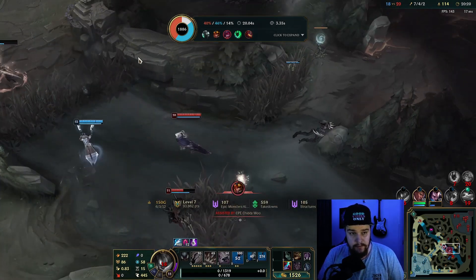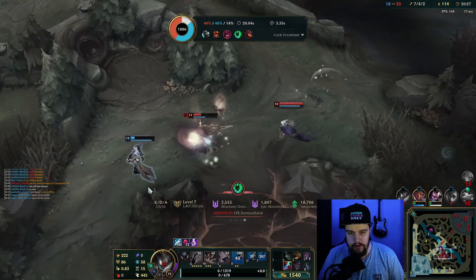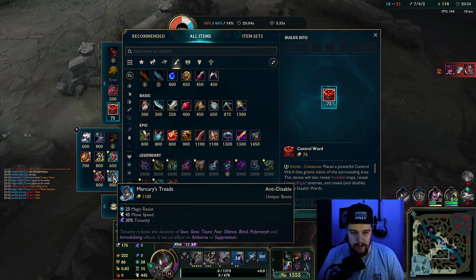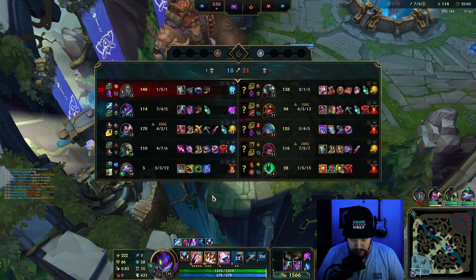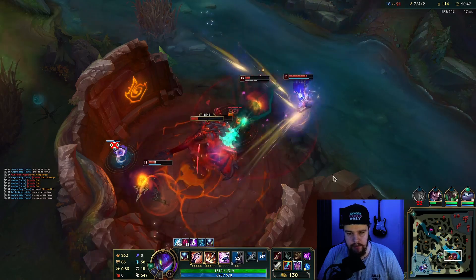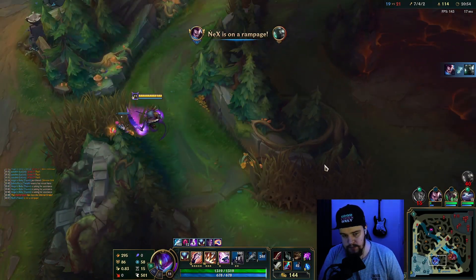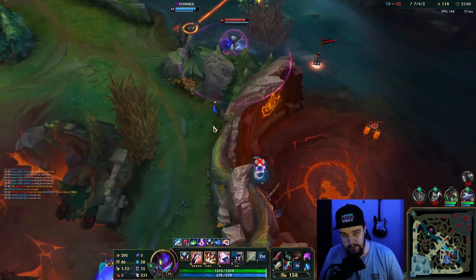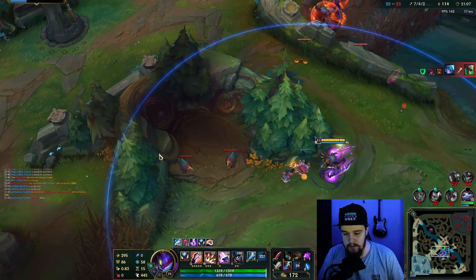Good flash. Lost vision. If Yasuo had a ward up there that would have been his bad for not using it. That's tough — the fact that I got exhausted still. Spell shield's going to be pretty big here. He might actually do this — oh, Mordekaiser ulted okay. I'm going to try to make it there — please let me be fast enough. Nope, it's not happening. These fights are so close, actually.